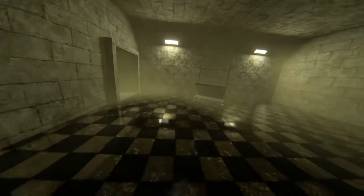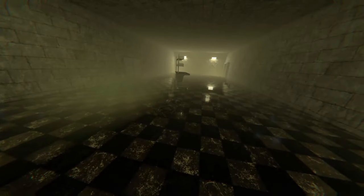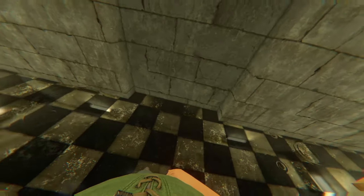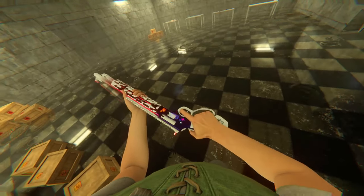The next thing to absolutely gush about is the reflections on this floor — look at how good this looks. I'm only playing on medium settings at the moment, so when you turn this to ultra, oh my god, it's just splendid. And now we enter the first boss battle — yep, just what any good campaign needs, a boss fight. See what I mean when I say this feels like a real, true campaign?